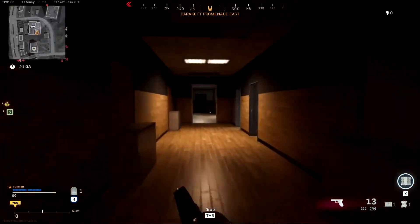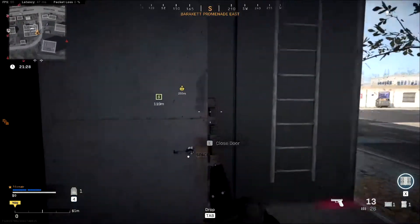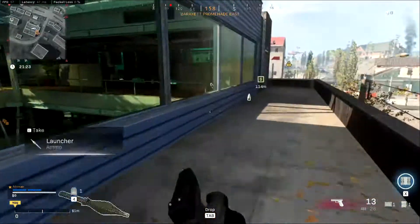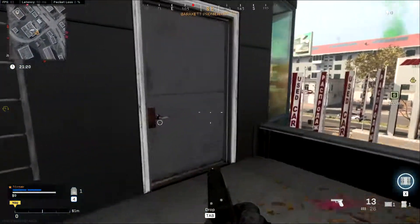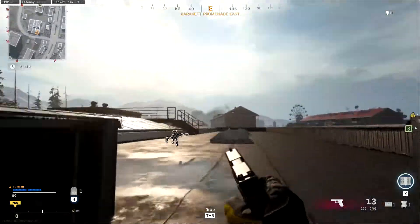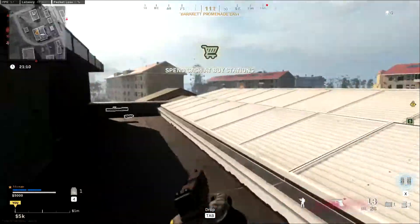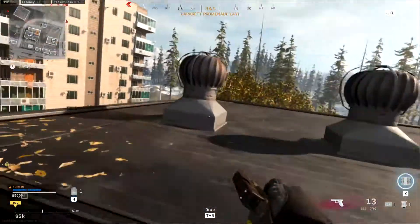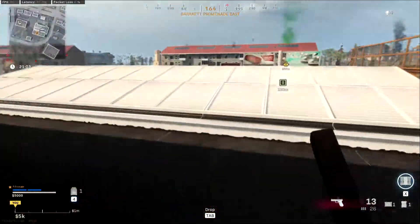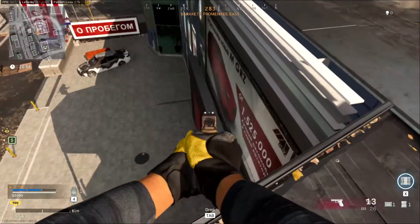This building has a few points of entry: there is the main stairwell, this stairwell here, a ladder on the outside, and from this little balcony you can obviously smash these windows and get up to the second floor. There's a door here that I learned about pretty recently, and another ladder to the roof. From the roof, there are two things we can do — we can get on top of this so that if someone is coming up this little ladder we can try to gatekeep them from above.